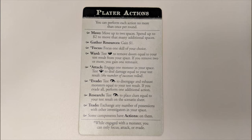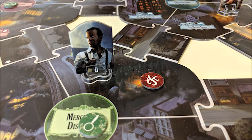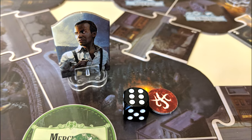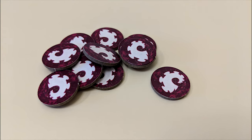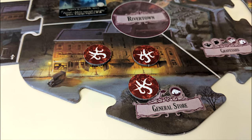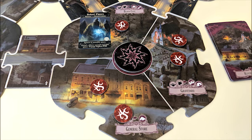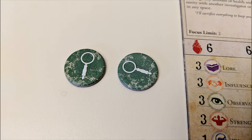Ward: As the game goes on, doom tokens will show up in various spots on the board. To get rid of doom, go to that space and perform a ward action by making a skill test with the lore skill. Each success lets you remove one doom token from that space. Removing two or more in the same test rewards you with a remnant token. Depending on the scenario, doom tokens can have different effects, but frequently you'll be dealing with anomalies. If there are ever three doom tokens in a single space or five doom tokens in a single neighborhood, an anomaly opens up in that neighborhood, which is bad.